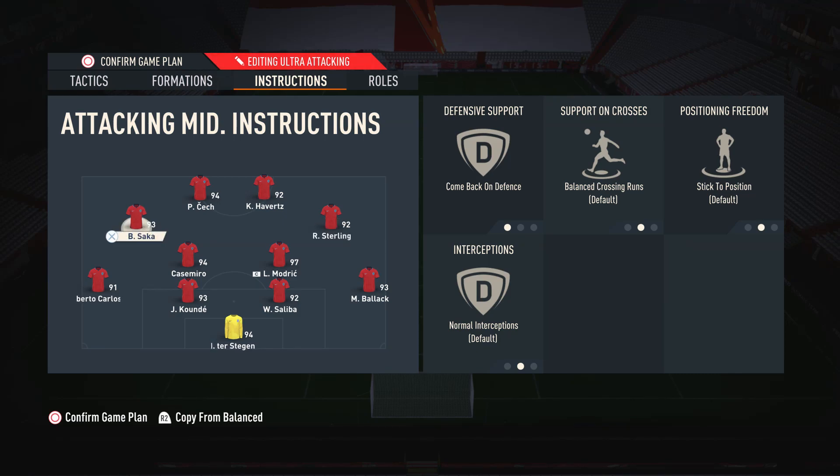For the right CAM and left CAM, I have them both on comeback on defense. This makes the team defend in a 4-4-2 shape — the right CAM comes back to defend as a right midfielder and the left CAM comes back as a left midfielder. The 4-2-2-2 is very good in attack but this adjustment makes us much better defensively too, so we get the best of both shapes.